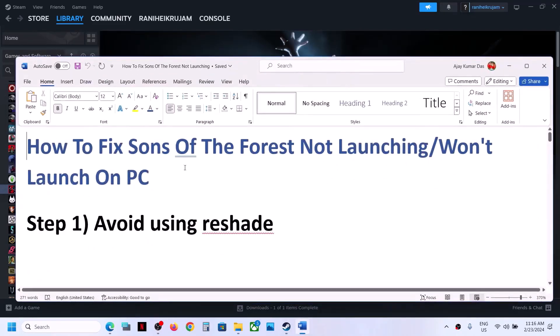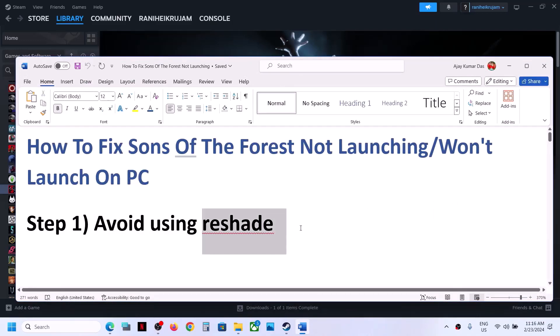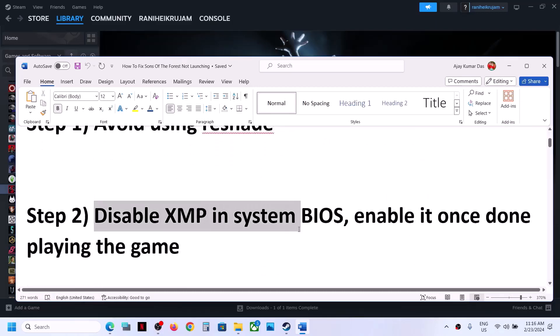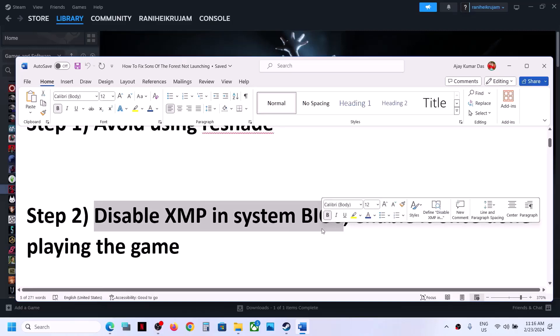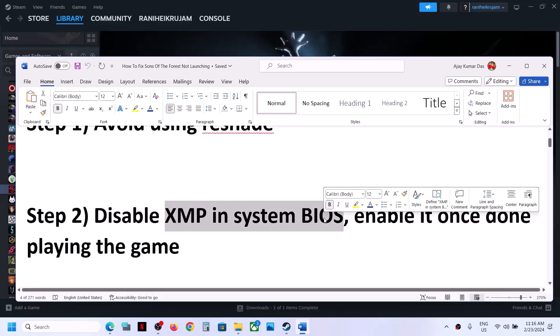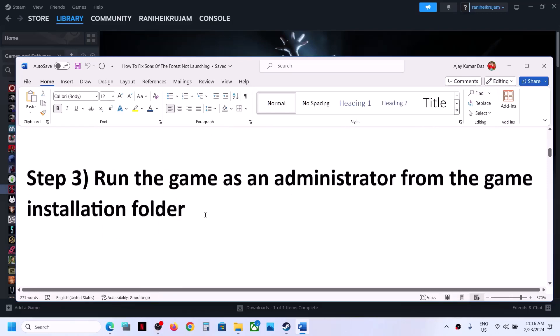The next step is to avoid using ReShade. If you're using this application, you can close it or uninstall it, and then launch the game and check. The next step is to disable XMP in the system BIOS. If XMP is enabled, go to your system BIOS and disable it. You can always re-enable it once you are done playing the game.